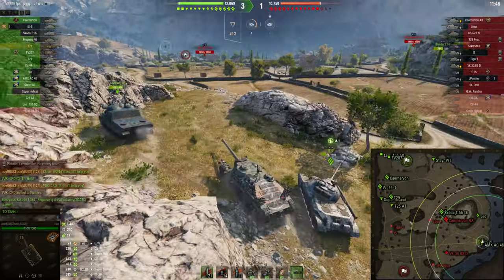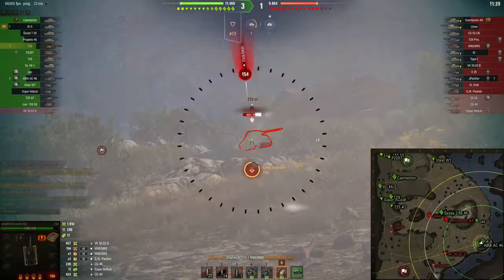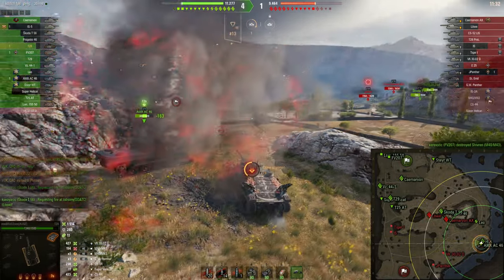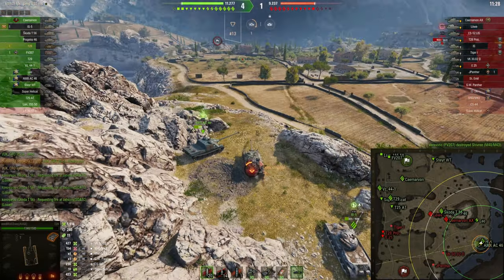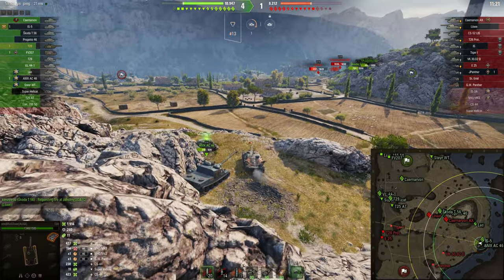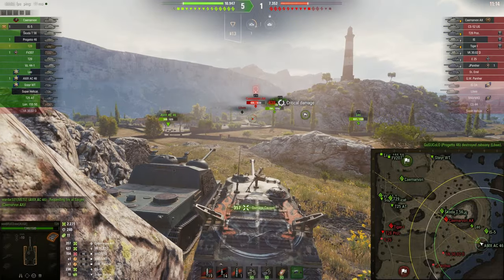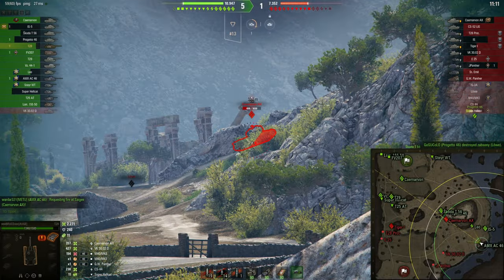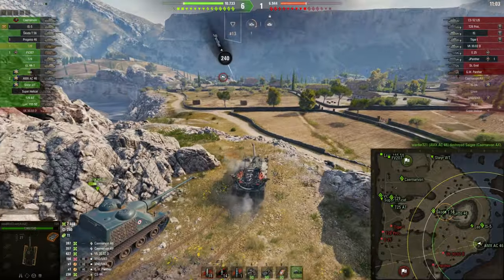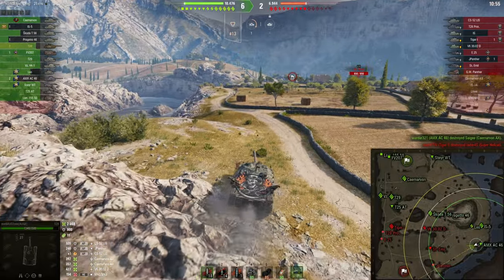Right here we are playing aggressively, supporting our heavy tanks at the forefront — this is exactly what you should do in a heavily armored tank destroyer. We will continue to play aggressively. I think the Yak Manta is in this position, but now maybe we can get a shot on the VK. We are spotted but that's alright. I think I will turn around and see whether I can get shots on the Centurion Action X.